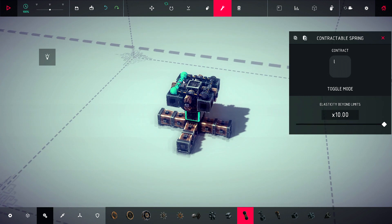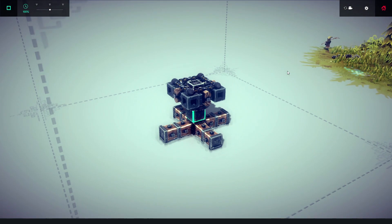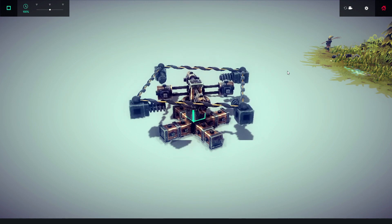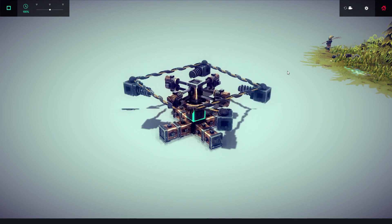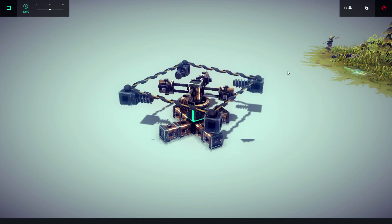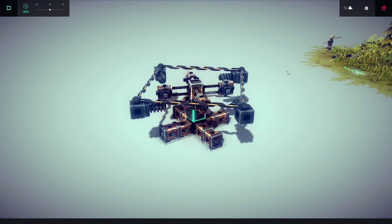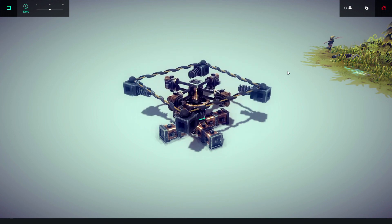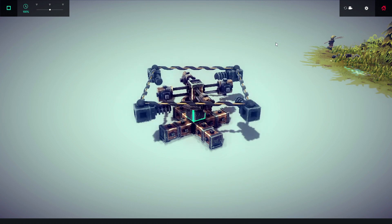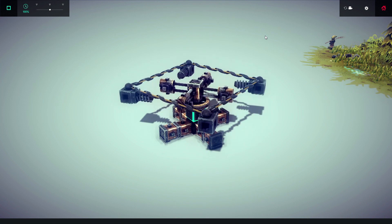Now if we start it up and press one, it goes absolutely bonkers - and that's the basics of this whole perpetual motion engine. The pistons are pushing in a certain direction and will keep trying to push that way, and the springs are pulling in a certain direction and will keep trying to pull that way. Between the two of them and the sliders, it goes absolutely nuts. This is probably the fastest rotation I can think of getting out of anything like this.